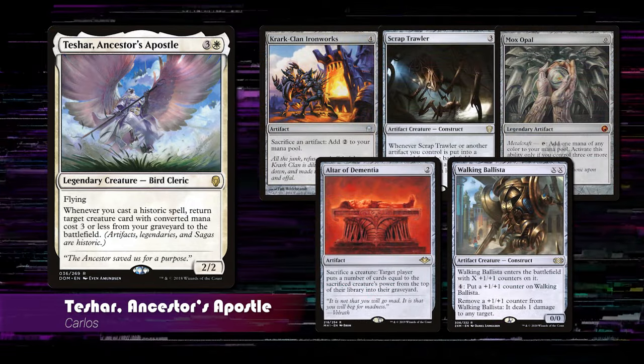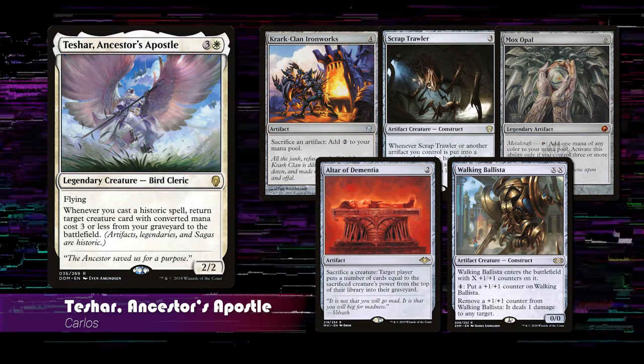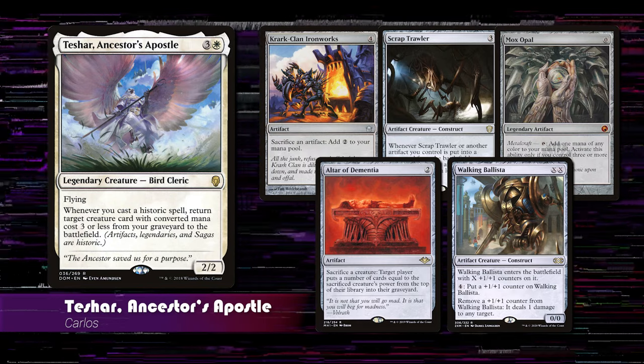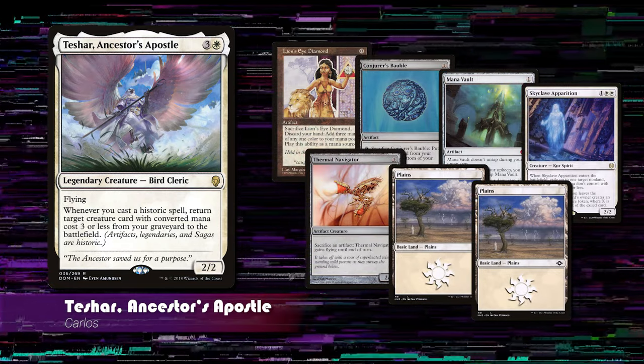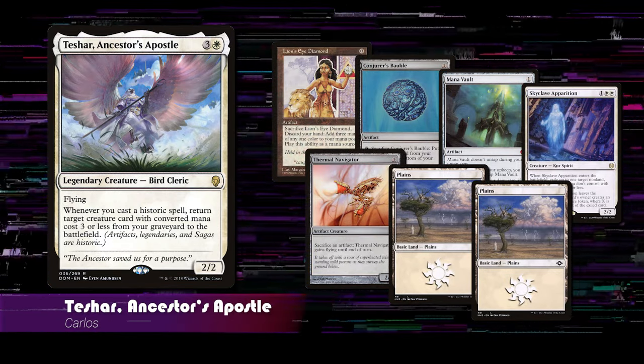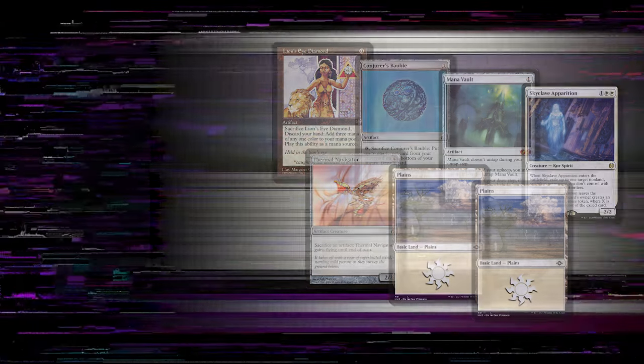Next, we have Carlos playing Teshar Ancestor's Apostle. This is a mid-range combo deck focused on Teshar's loops, that wins by milling out the opponents or direct damage with Walking Ballista. His starting hand includes Lion's Eye Diamond, Conjurer's Bauble, Mana Vault, Skyclave Apparition, Thermal Navigator, and two Plains.